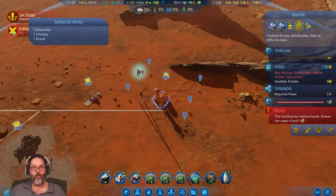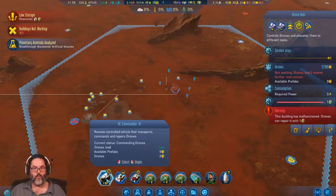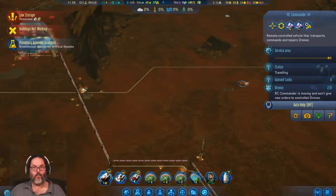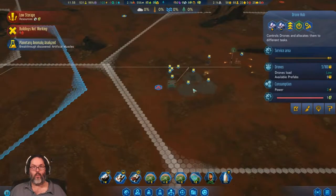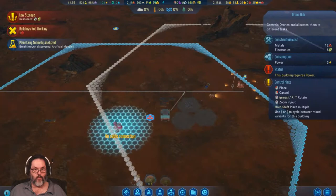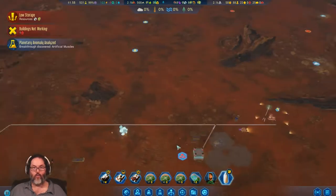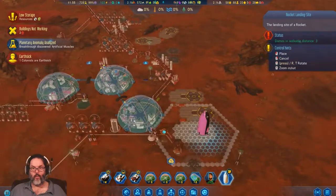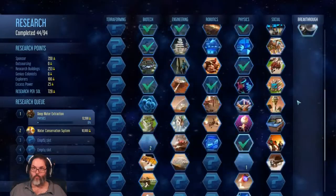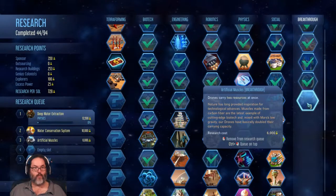I've got a drone hub not working, bummer. RC Commander, let's send you up here. I'm going to put that right on the border. Artificial muscles — ooh, that's actually a pretty good one. Drones carrying two at one time, that won't hurt.